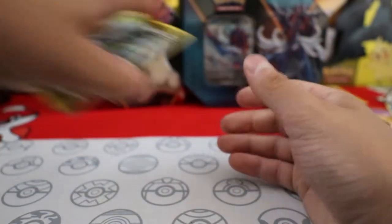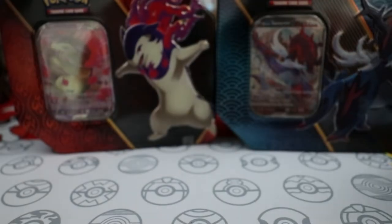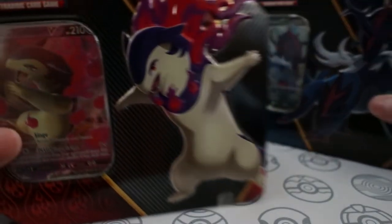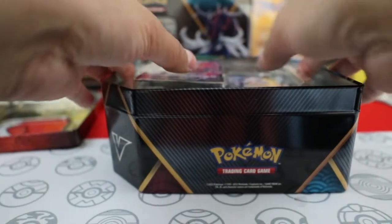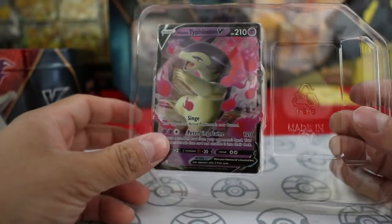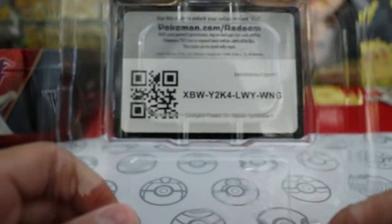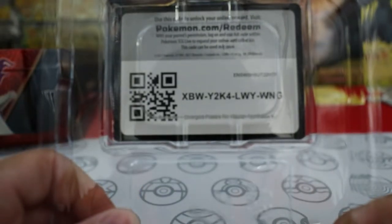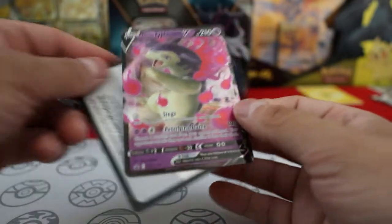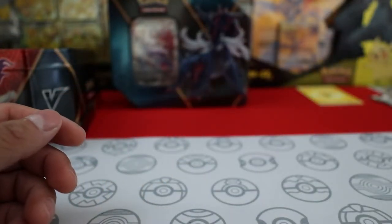One out of five — that's good. We'll have to see from these two, see what our odds are. Next I'm gonna go with the Typhlosion tin, and out of these three starters, the Pokémon I picked was actually Typhlosion. I really like this card, especially for gameplay, and I like it even more when you V-Star it — that's where it's at for me, at least.